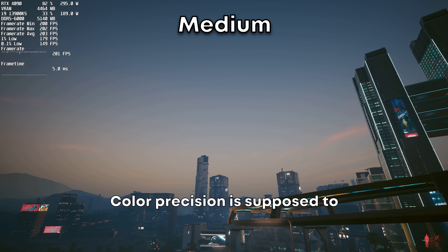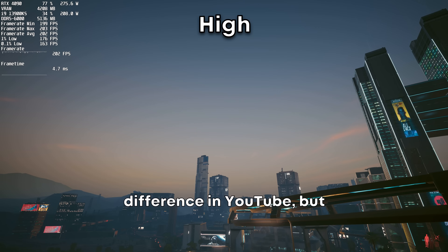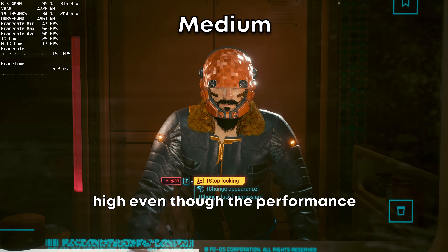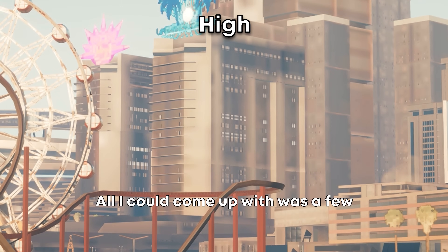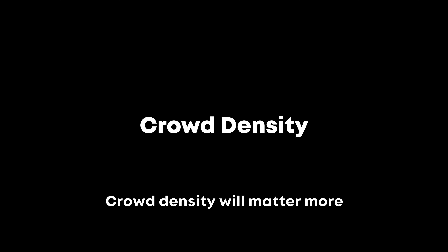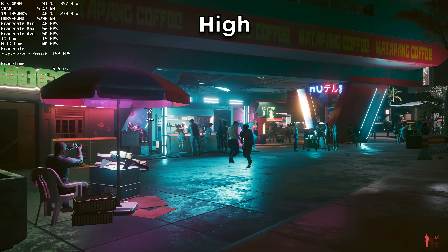Color precision is supposed to decrease banding in color gradients — I didn't see much of a difference and there's no performance hit. You don't see mirror quality unless you're looking in a mirror, so I would keep it on high even though the performance cost is pretty significant. Level of detail had very little impact — all I could find was a few extra windows and no performance impact. Crowd density will matter more depending on where you are, but more NPCs come at about a 10% performance decrease.